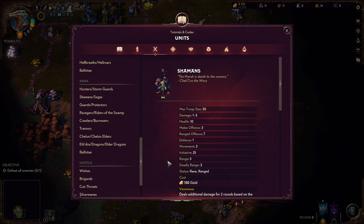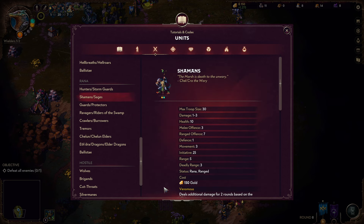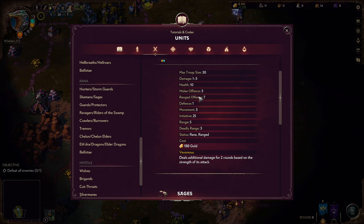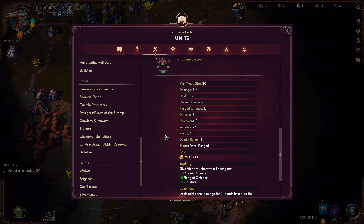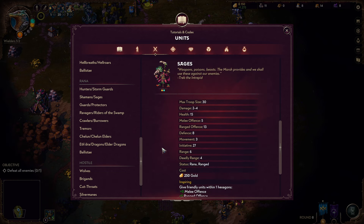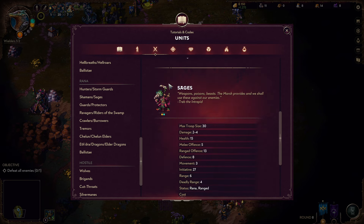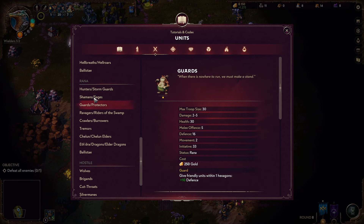Next up, we have the Shamans and the Sages — poison-oriented spellcaster ranged fighters. They come with two points of essence and they poison the enemy. Poison is really good. They're also fairly resilient: 10 HP is better than many Tier 1 units, and with a stack size of 30 they pack quite a punch. Their upgraded variant also provides a buff to the units standing next to them. They come with high initiative and decent range. These guys are awesome.